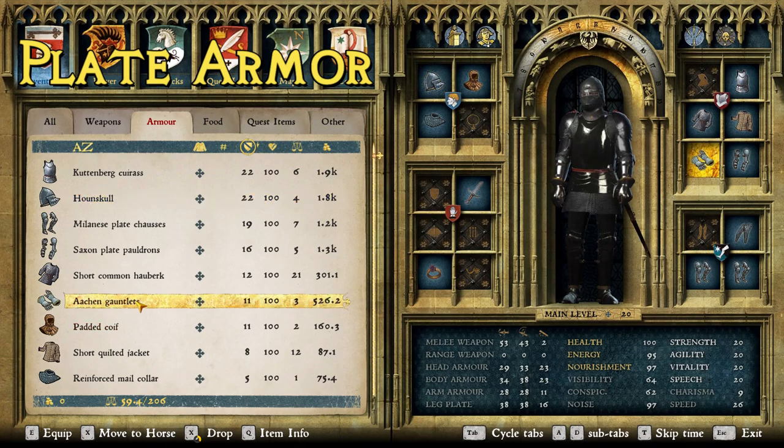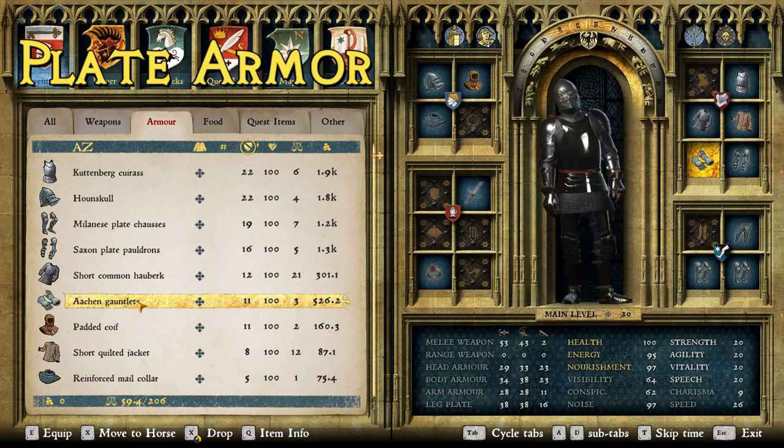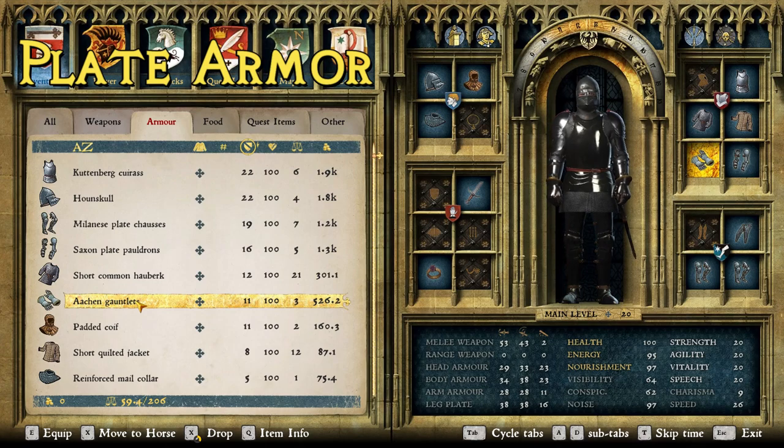The final thing is the gauntlets. His gauntlets look pretty similar to the Aachen gauntlets — they've got a tiny bit of gold or brass right across the knuckles and an accent around the wrist. There's nothing that fits perfectly, but the Aachen gauntlets are pretty close.